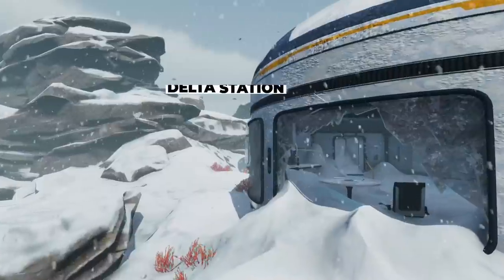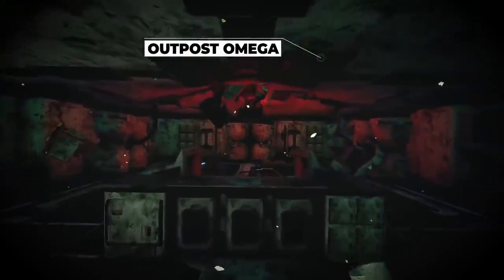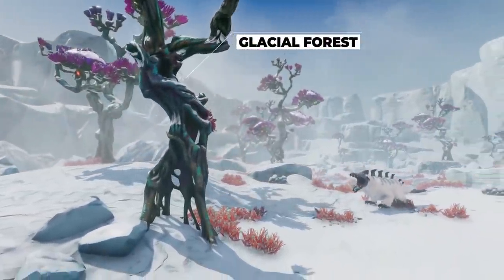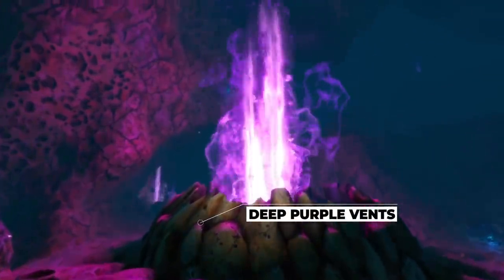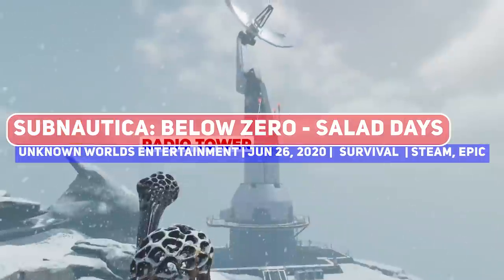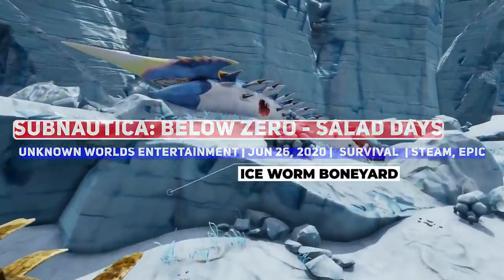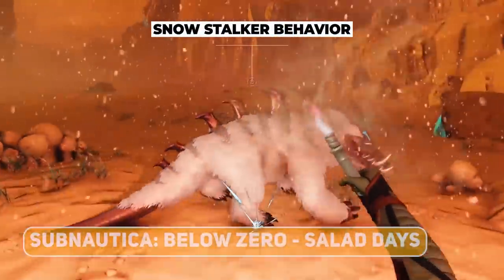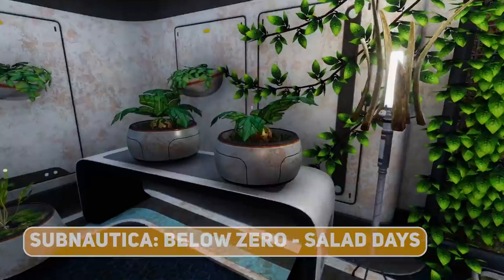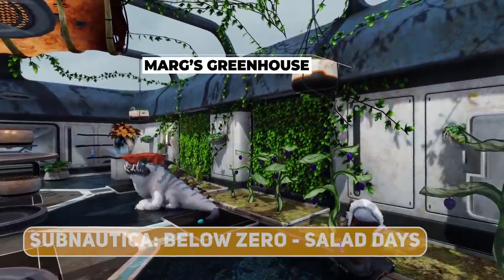In doing my research for this video, I was surprised to find out that Subnautica: Below Zero, the standalone spin-off of the underwater survival game, was still in early access, having been initially released in January 2019. The Salad Days update most importantly adds a greenhouse with a bunch of plants to grow and new recipes, but also adds more story content and access to a new area in the Arctic Spires. Not quite sure how much more there is to go before the full release, but it sure is shaping up.